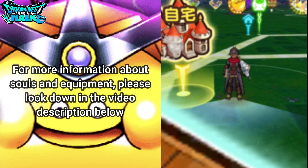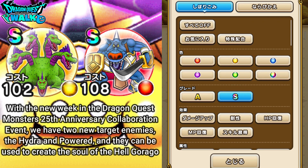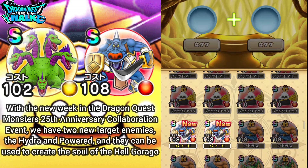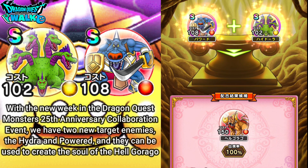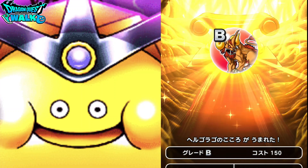There are actually new souls this week in the event. We're going to have the Hydra and Powered souls, and together they form a new soul. One is red and one is yellow. Combining them creates the Helgorgor.